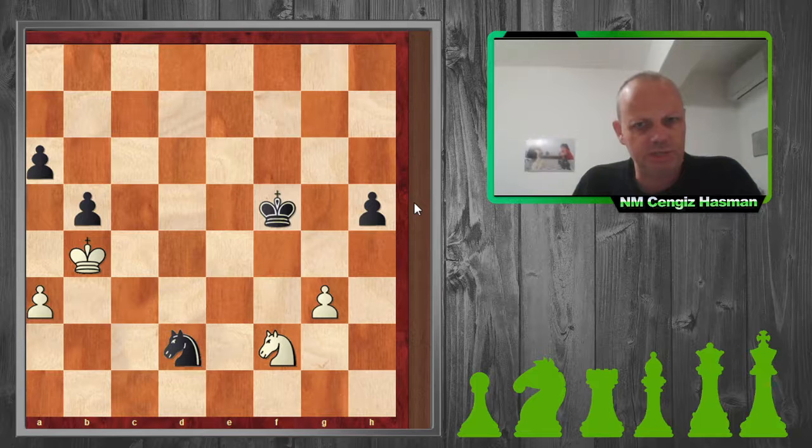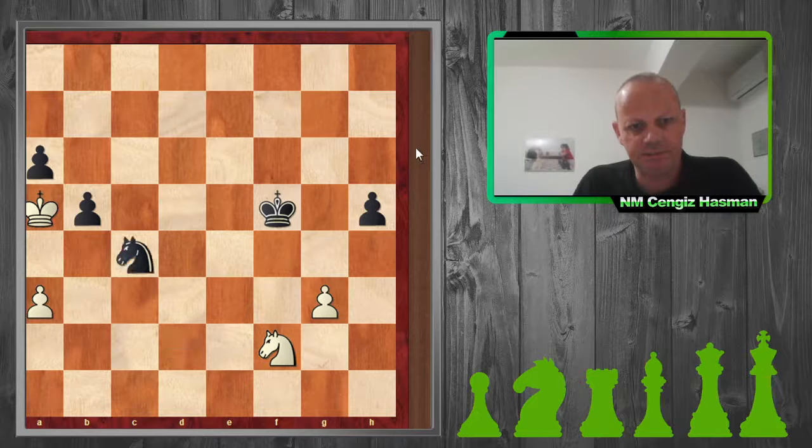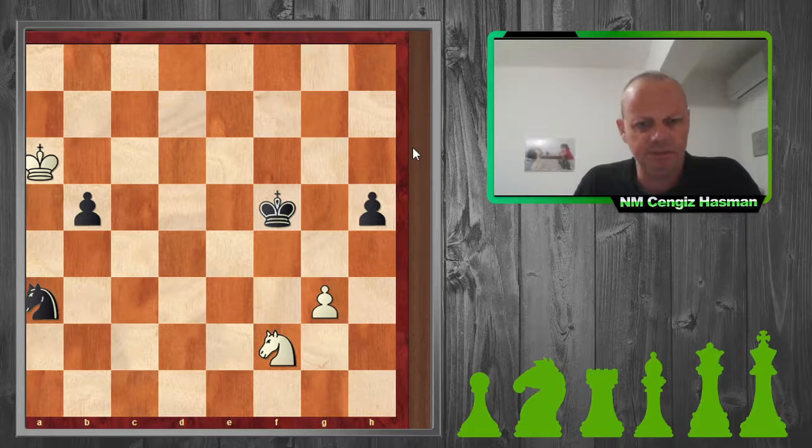He's trying to activate his knight, and I go for his weakness on a6. He comes back, I take, he takes my a-pawn, I come back.